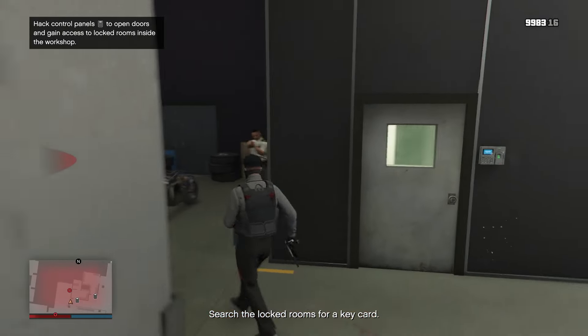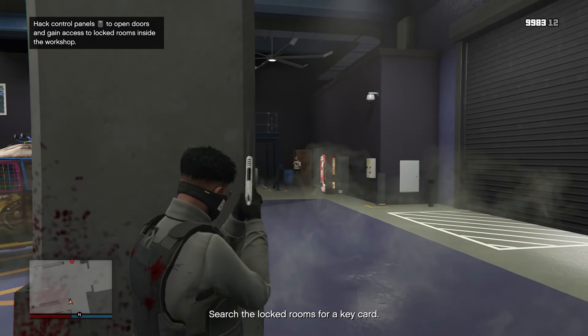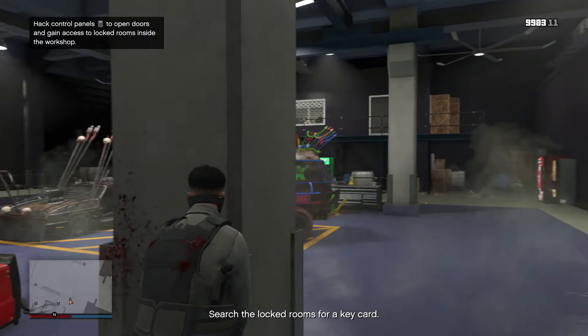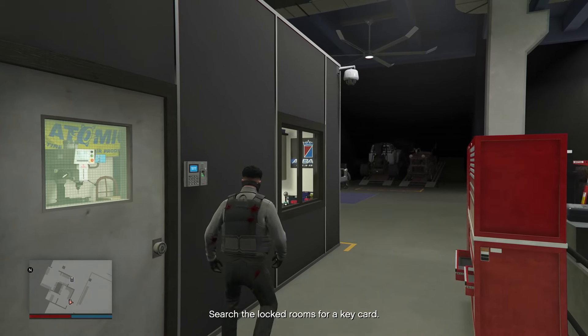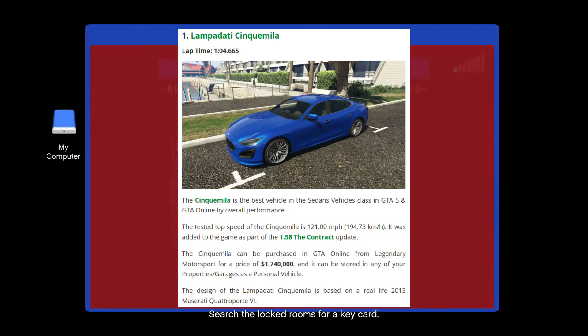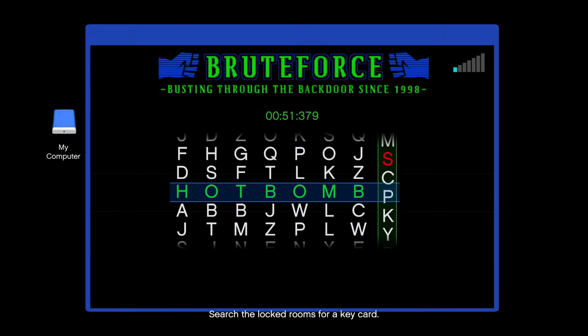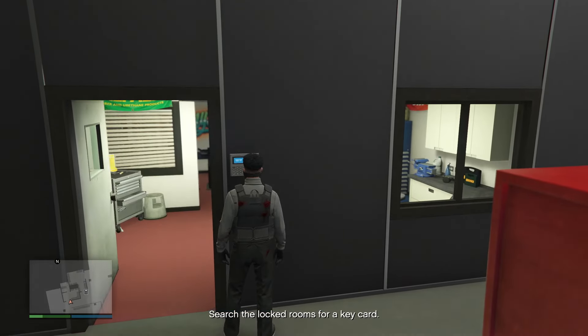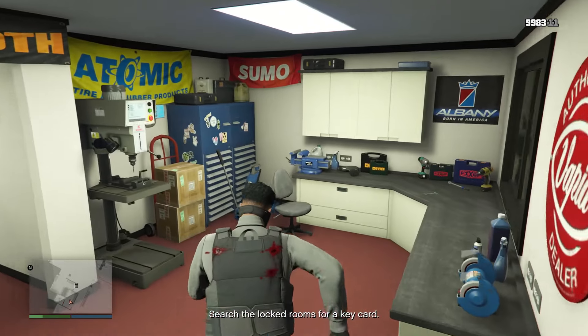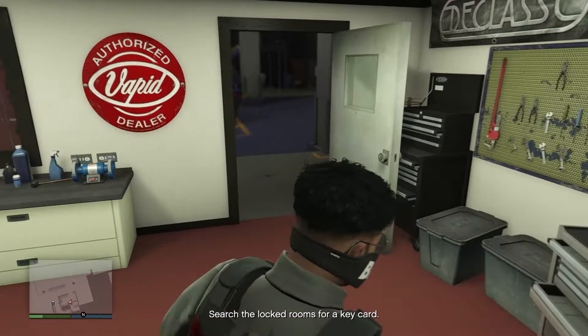This isn't really in a particular order, but it will start from the fastest lap times and go down from there. We're going to start the video off with the first vehicle, which is going to be the Langbadati Cinco Mila. It has around a 1 minute and 5 second average lap time, making it one of the fastest vehicles within the game, according to gtabase.com — I'll leave the link down below in the description.